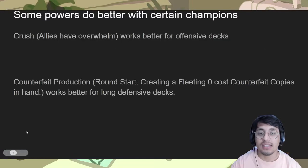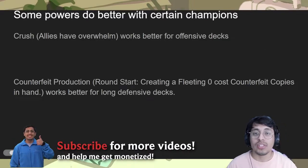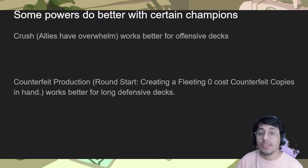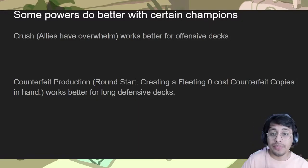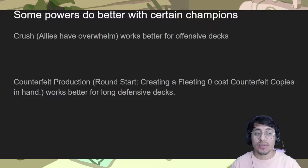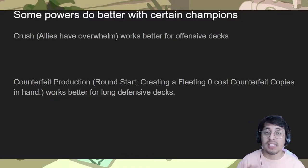Some powers do better with certain champions obviously. For example, the power Crush, which gives allies Overwhelm, works better for offensive decks — like Pike is a really good one, Lee Sin deck is a really good one, the Zed deck also helps you out, the Lulu deck too. But with other ones like Counterfeit Production, which creates zero-cost counterfeit copies, it might not work the best for that. That one is for longer games or for things that require using value.